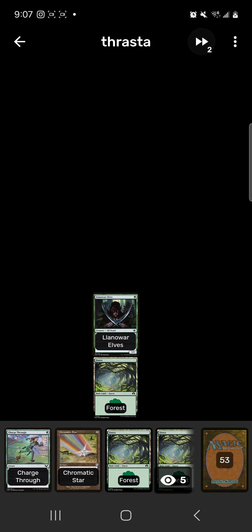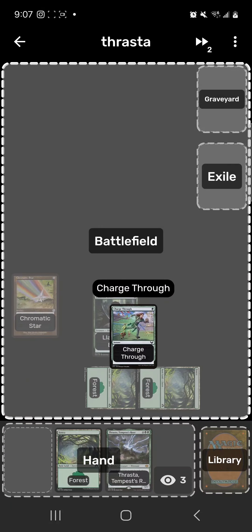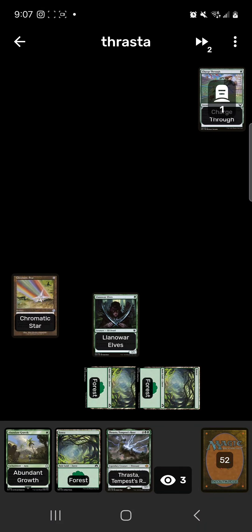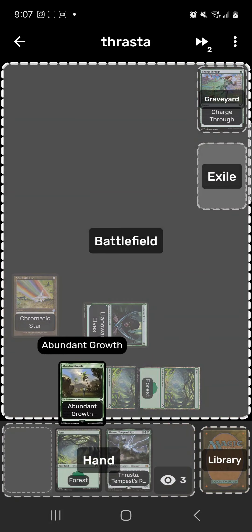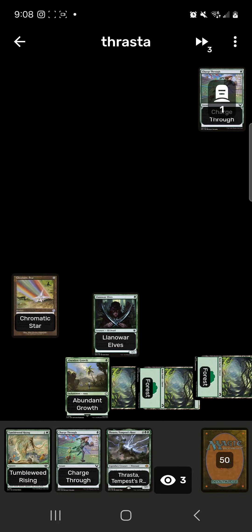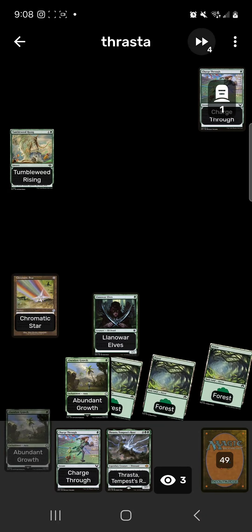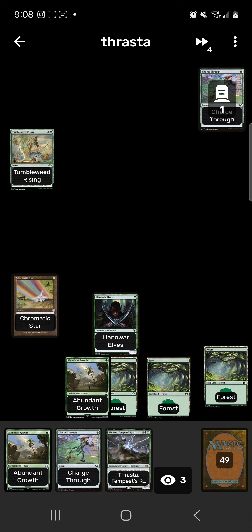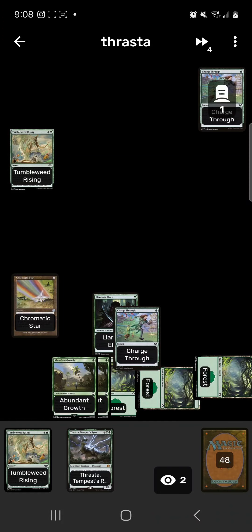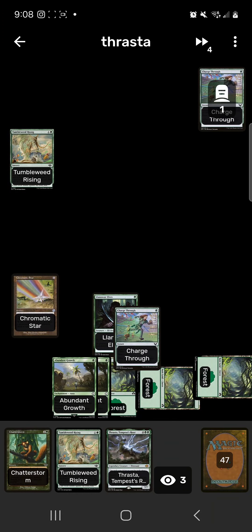We keep, putting one Thrasta to the bottom. Lanowar Elves turn one, Chromatic Star, Charge Through — just want to draw a card. Tap for Abundant Growth to draw a card. Play a Forest, plot Tumbleweed Rising. This might be the turn we go off. Abundant Growth for a draw, Charge Through for a draw.